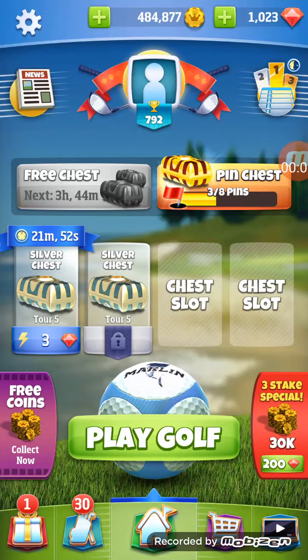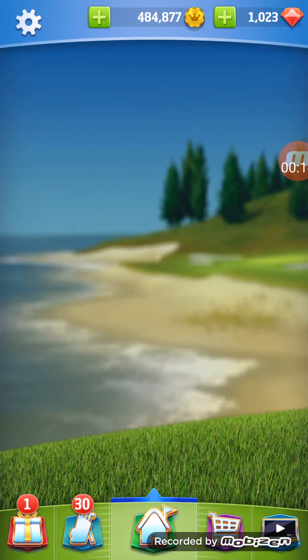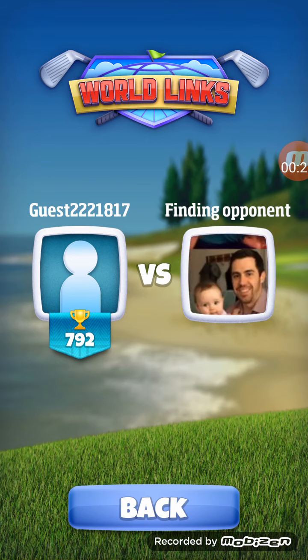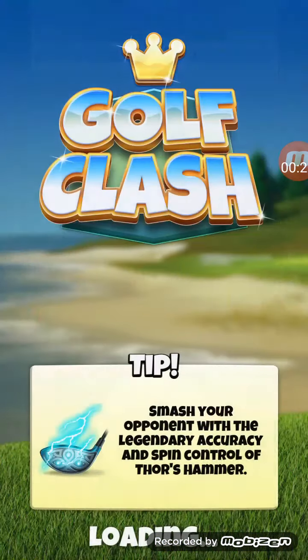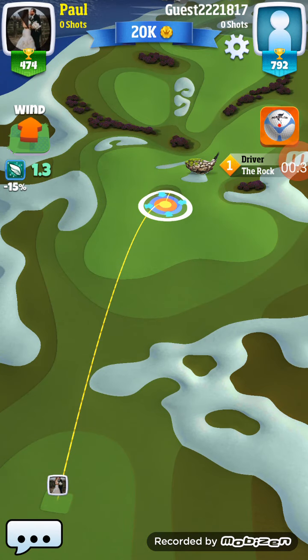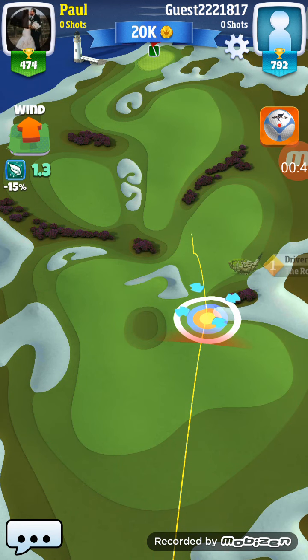We're going to try a Tour 5 game here for 10,000 coins against a random opponent. I'll try to give you some tips here for this hole. Hopefully I'll draw a lower trophy opponent — which I did, thank God. Not that it means anything though; a lot of these people are pretty good regardless of the rank they have.